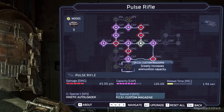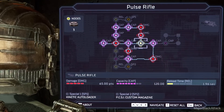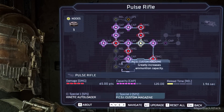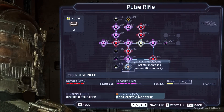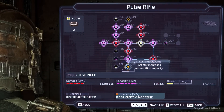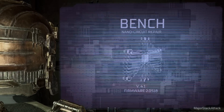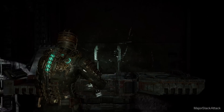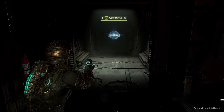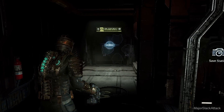It gives you 20 extra shots initially, and then when you get other capacity upgrades, they will top it off up to the new amount of ammo you have — your magazine capacity, rather. So this is just going to give us 20 extra. I believe I had 20 already in my clip, so that's going to give me 40. I've got special plans for that. For now, we're going to go with the Plasma Cutter.